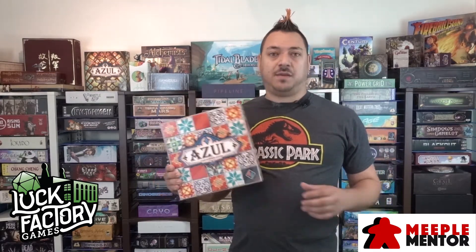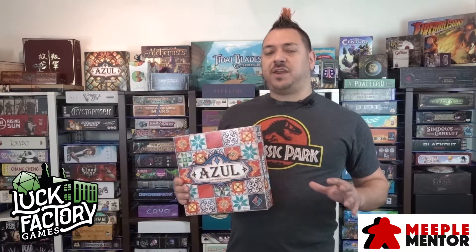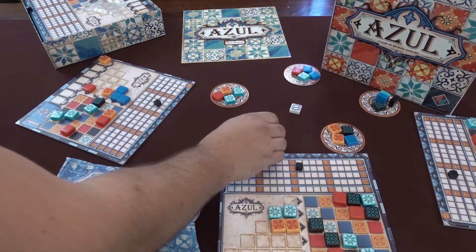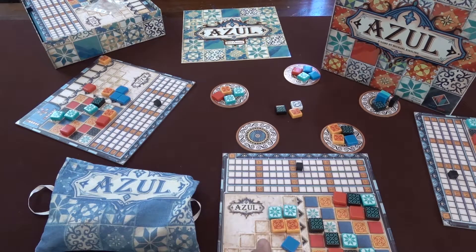Azul. This came out fairly recently and it plays in 30 or 45 minutes for two to four people. It's what we call an abstract game, just like chess is abstract because there's not too much theme here. What you're doing is drafting these tile pieces that kind of look like starbursts, and there's five different types or colors of tiles. They get placed around on these little circles, and when it's your turn you want to gather some tiles to create a design that's on your own personal player board.